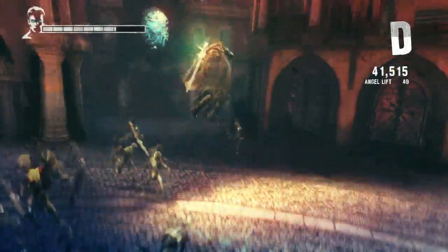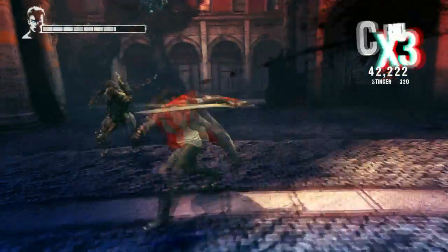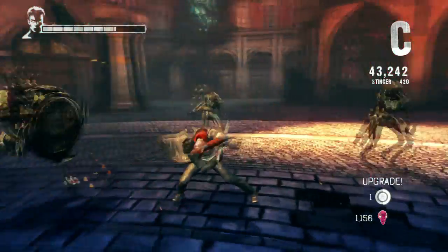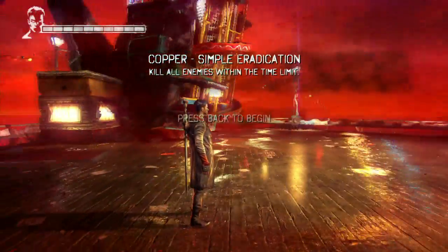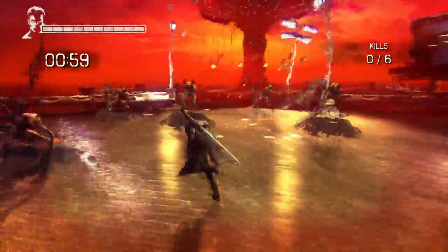You'll gain plenty more abilities whilst playing through DMC — other abilities for Dante's weapons as well as Dante himself. But also don't forget there are secret missions in each level. For example, one of the first you'll unlock is this one here — we've got to defeat all these enemies in under 60 seconds. Leaderboards, etc.